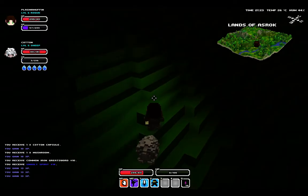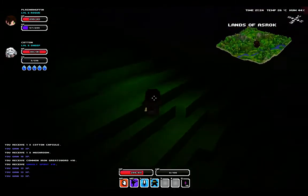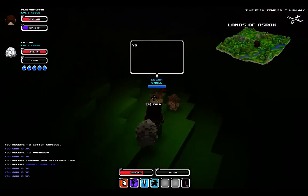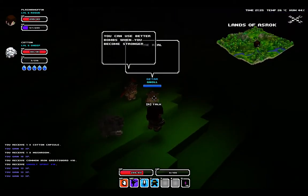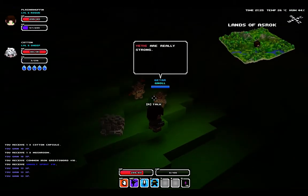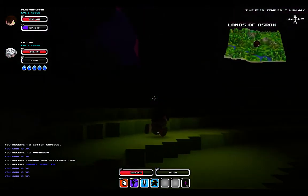Rock of Ikoron - okay, so that is a dungeon that is way beyond our power right now. It's red, which means it is very high level and I should not mess with that. Use better bombs when you become stronger. Yetis are really strong.